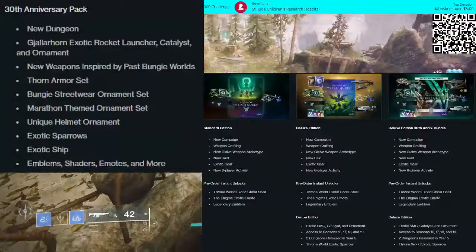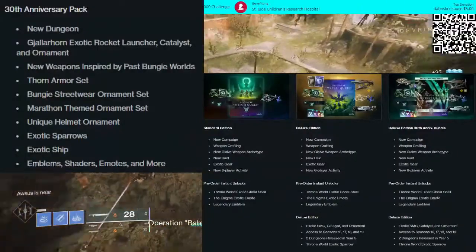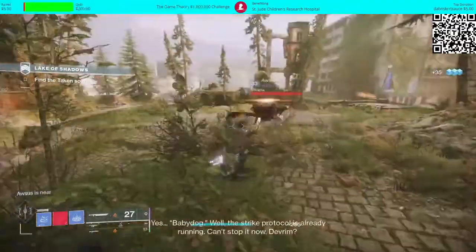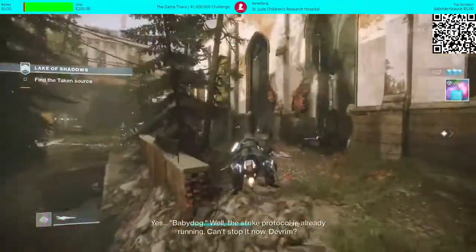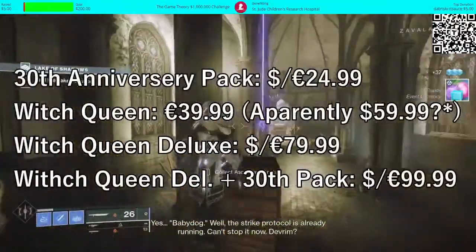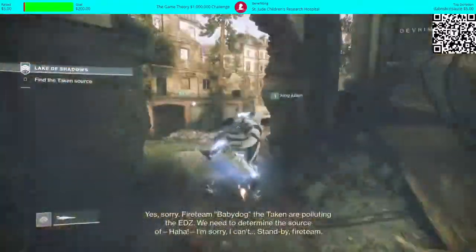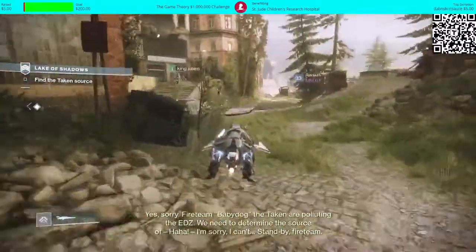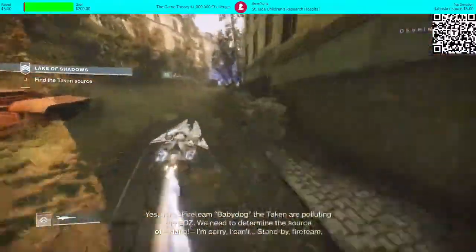We're going to be looking at the various different pieces of content that will be coming out within the next four months or so — basically between now and Witch Queen — and what is included in what pack. As I go through these, the prices should be displayed on screen. The UK is the only one where it's about five of the currency cheaper than everywhere else.